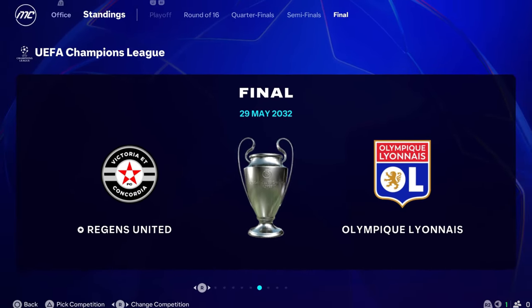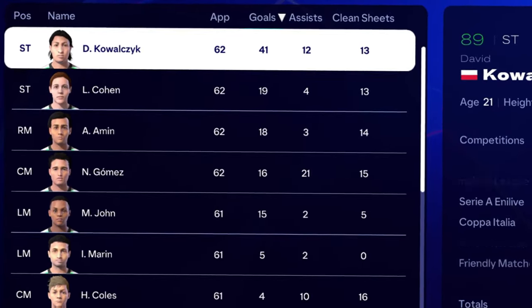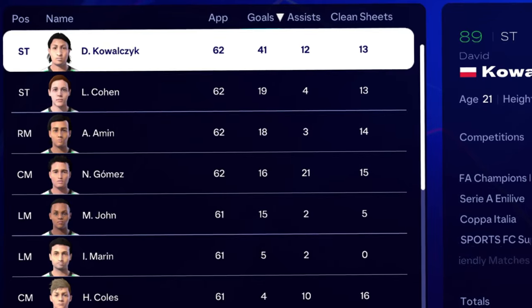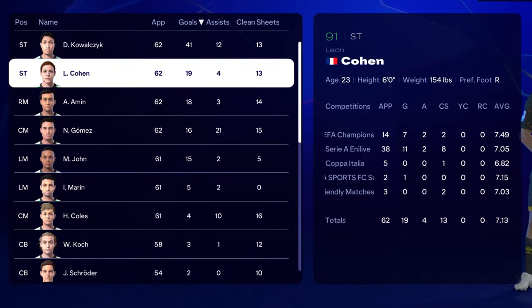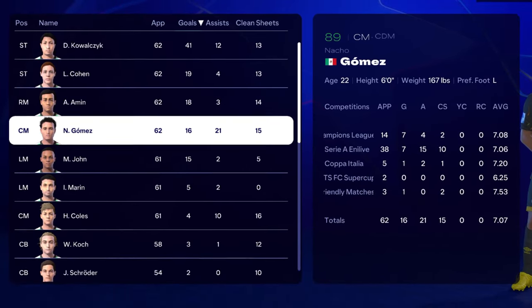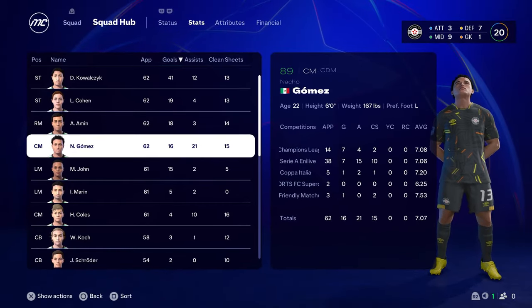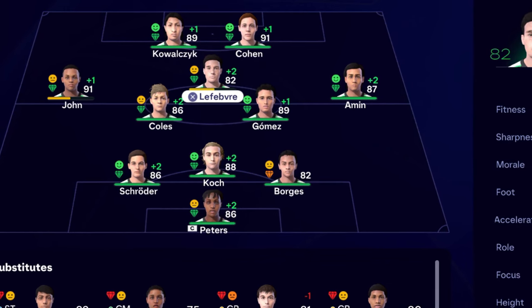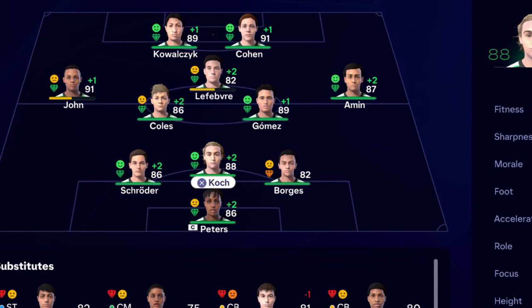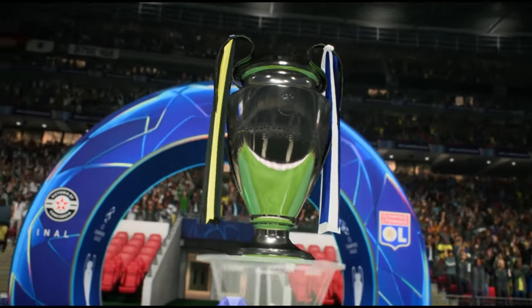In terms of stats, Kovalchik was the absolute leader: 41 goals and 12 assists — an unbelievable season from Lewandowski's region. Cohen added 19 and 4, and Gomez contributed 21 assists and 16 goals from the center midfielder spot. Borges and Lefevre are both on 82 rating. We have a pretty balanced squad with great substitutes. We are good enough to beat Lyon and we need to prove it on the pitch.